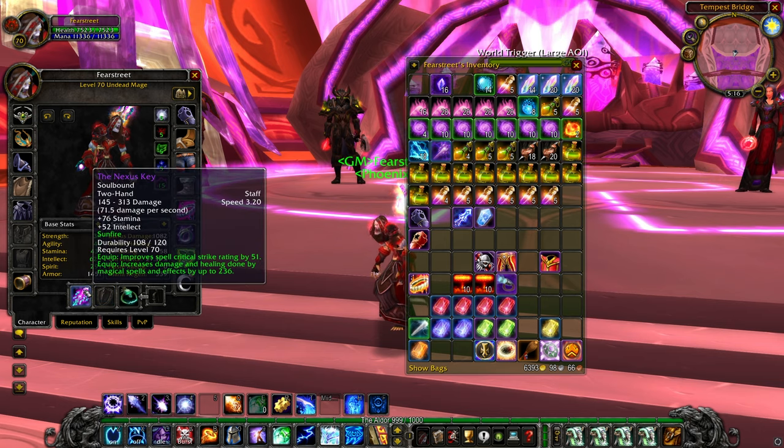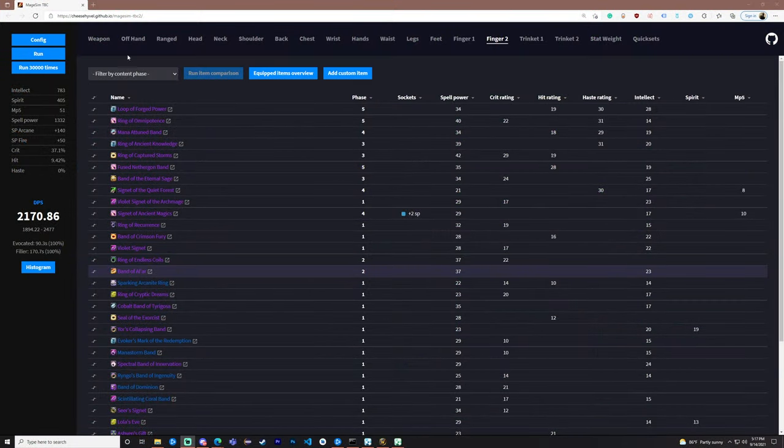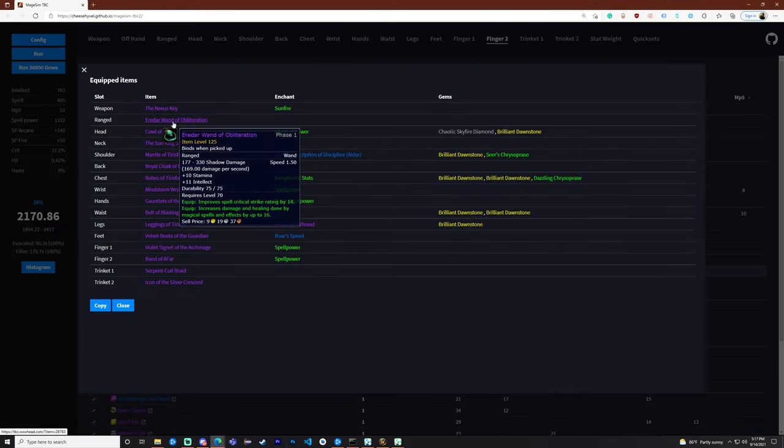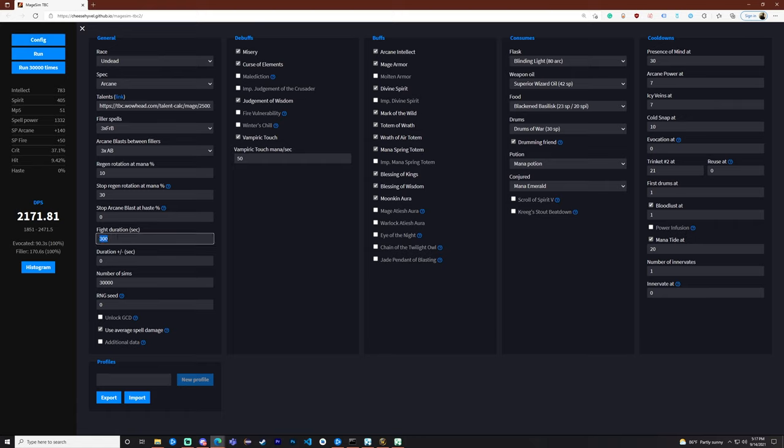Now let's check out some simulations with the gear I have just shown. With this build, if you run this 30,000 times in a simulation you get 2,171 DPS for a five-minute boss fight. This is with a boomkin in your party, a shadow priest in your party, and an elemental shaman in your party.